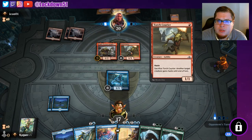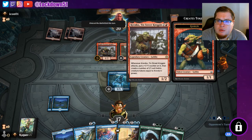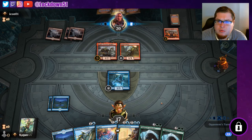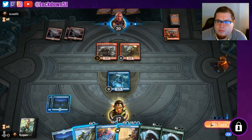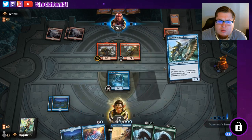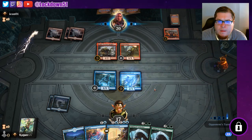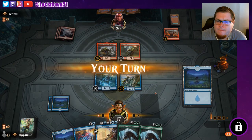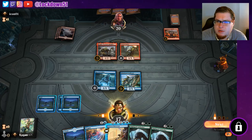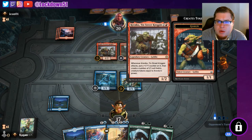Let's see if they want to sack this, give him haste. All right, we're gonna throw down Brineborn. Get our lands but we need to start getting a Forest. Just gonna pass again — we'll bounce him if they try to pump him up or attack him.